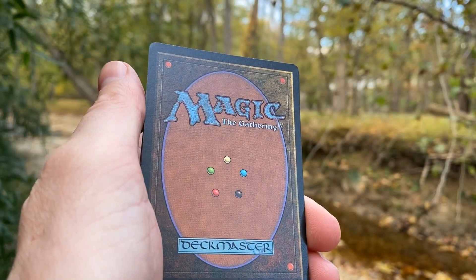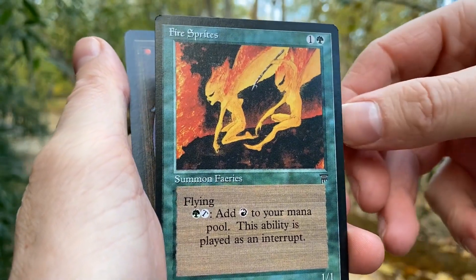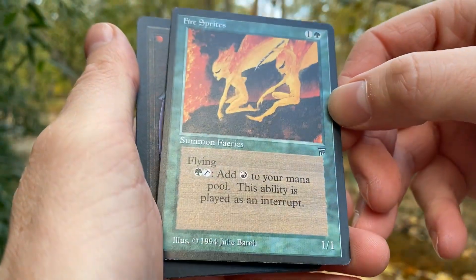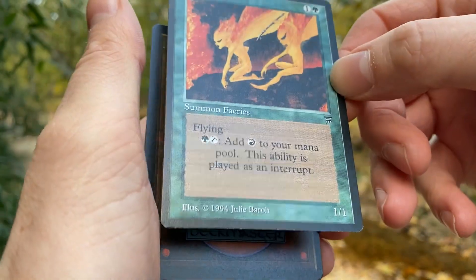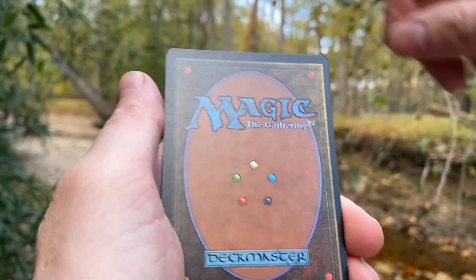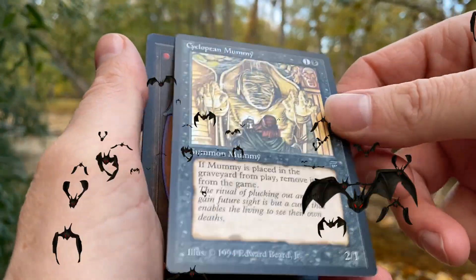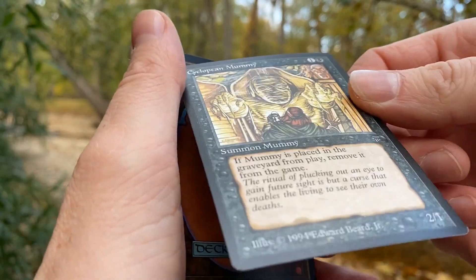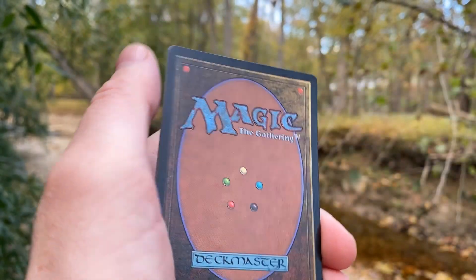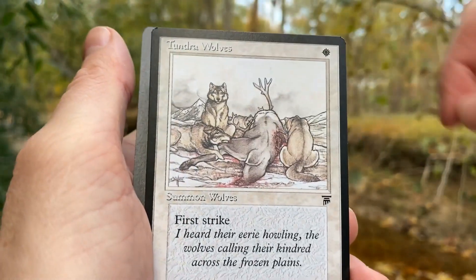Clergy. Next one is Fire Sprites — can't complain about that. It looks like the bottom on all these have weak cuts; almost all the Legends. That's got to be a problem. Cyclopean Mummy — now is this the crud type where there's junk on the top? No, this is actually a clean copy. Good, can't complain about that. You never complain when you're opening Legends. Tundra Wolves — one-one first strike. Do not underestimate those little one-ones. We have a Force Spike.